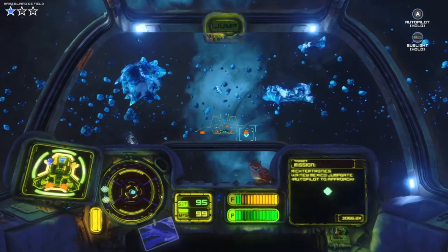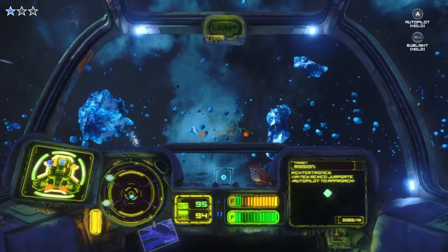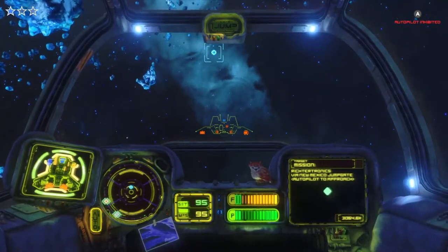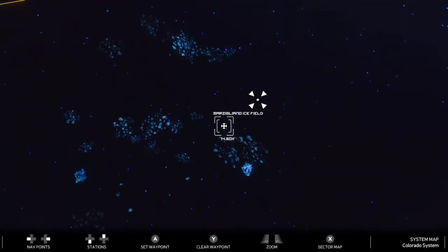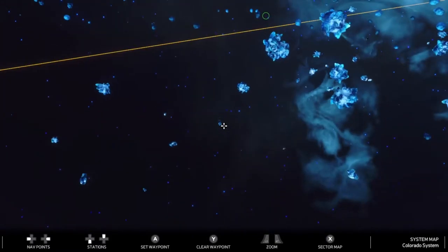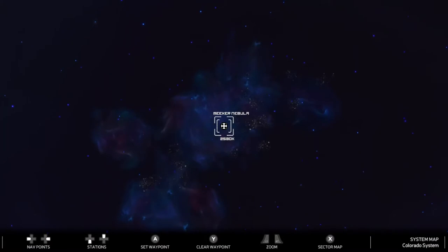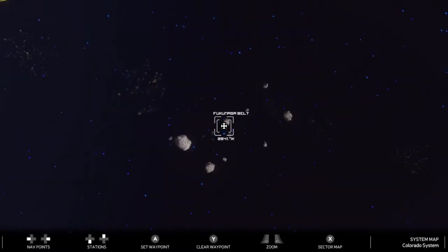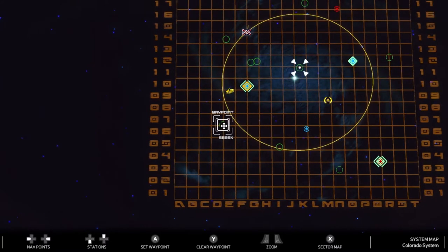Mission complete — you do not have to return anywhere. These stars up there mean a certain amount of police favor — I'll have to look that up. These little green circles on the map are things you've found before — there's the Marzigliano Ice Field. You can zoom in pretty far, which is nice. There's the Meeker Nebula — that's funny, there's a mountain in Colorado named Mount Meeker. There's the Funkagawa Belt — pretty funky. And there's an unknown location; let's go there.